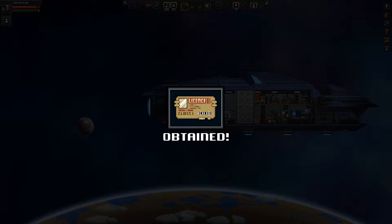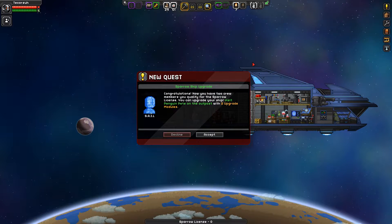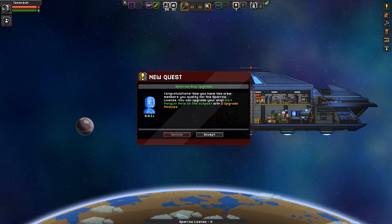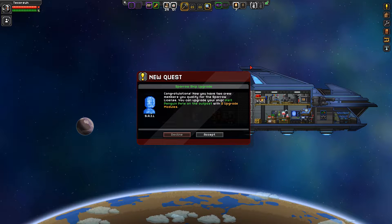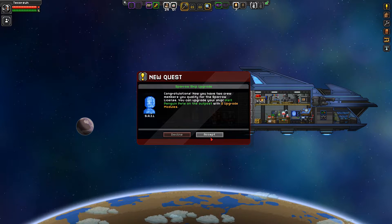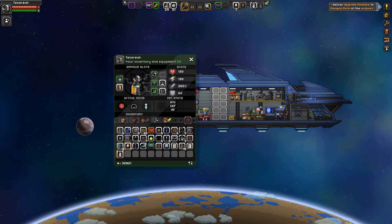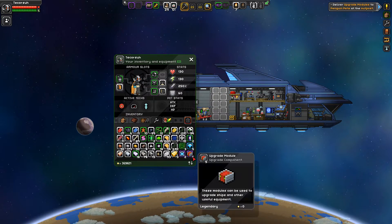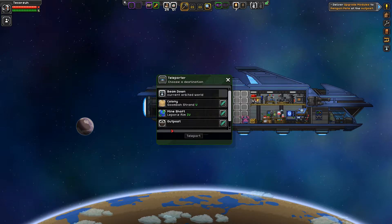I obtained my sparrow license! Congratulations — I now have two crew members and qualify for the sparrow license. I can upgrade my ship. I need to visit Penguin Pete at the outpost with two upgrade modules. I have five of them, so let's go talk to Penguin Pete.